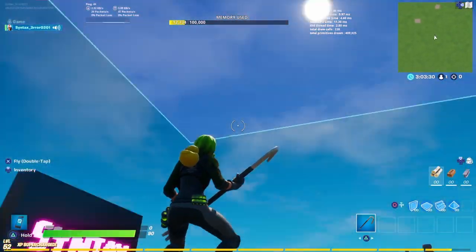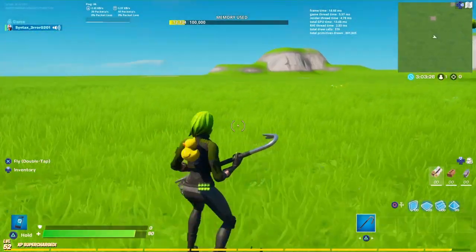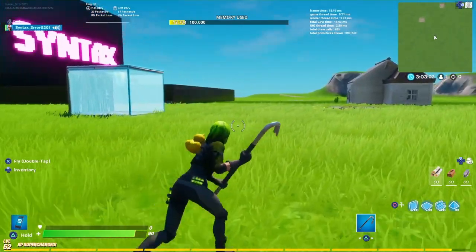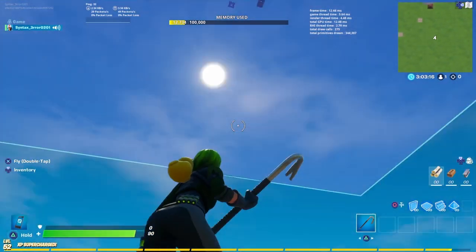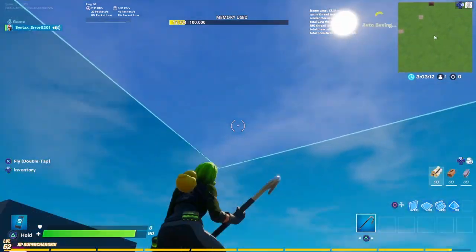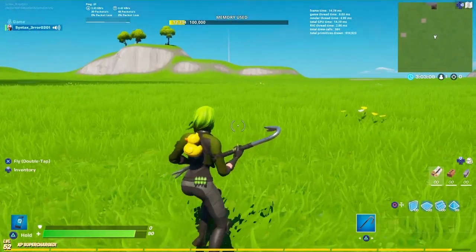That is how you set up the max height limit reached teleportation mechanic. If you were playing that map and wondering how it was sending you back down when you reached max height, that is how you do it. You can also have a HUD message display saying 'you've reached the max height limit.' You can place the mutator zone off to the side — as long as it's set to 100 by 100 it will encompass the whole map. Anyway, I hope this video helped. This has been Syntax — later.